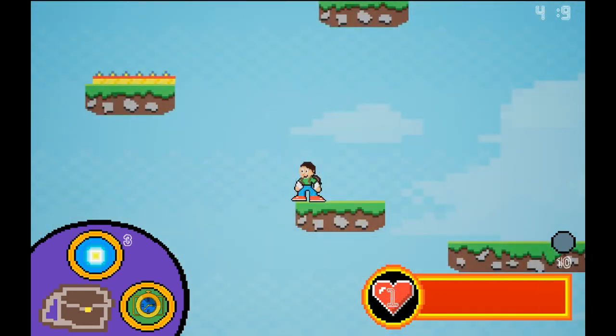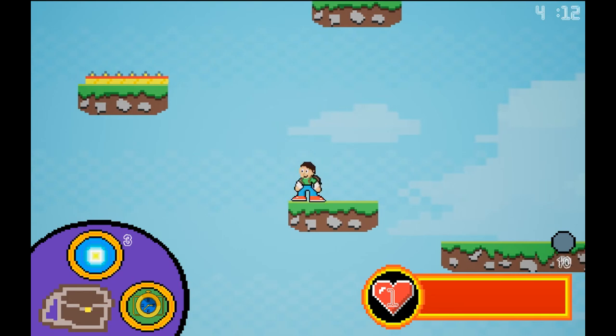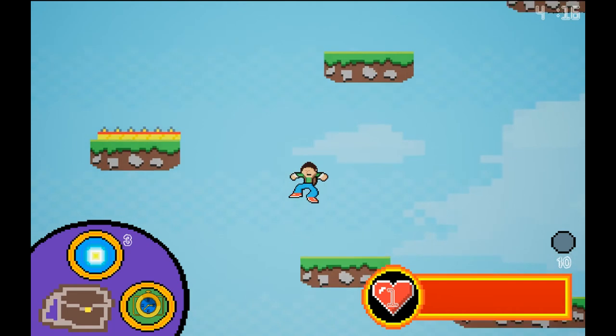The yellow square on the platform above is a spike trap. If the player does not get off the platform within a certain amount of time, they will lose health.